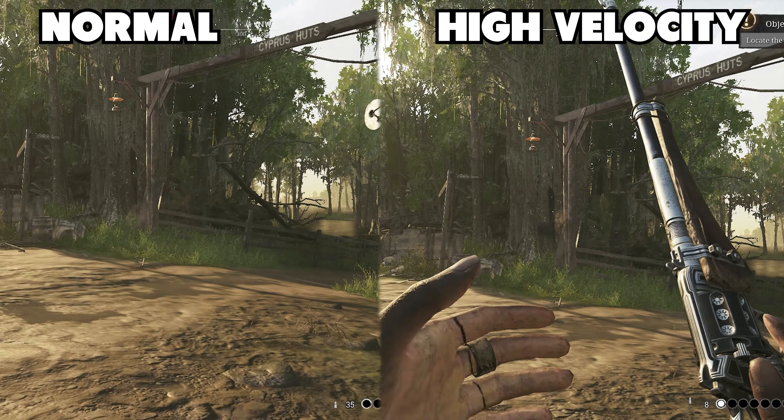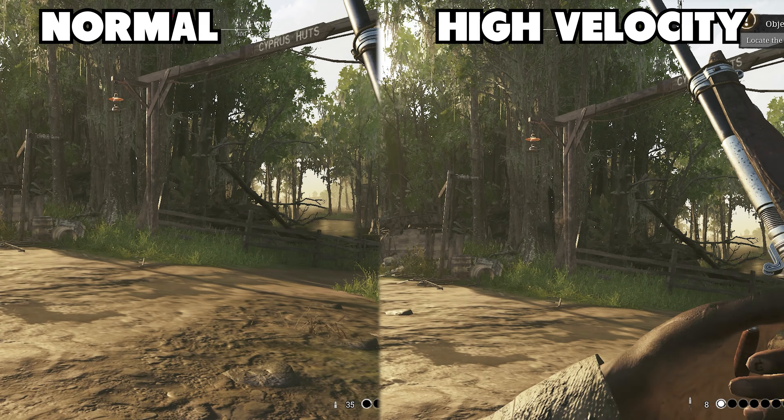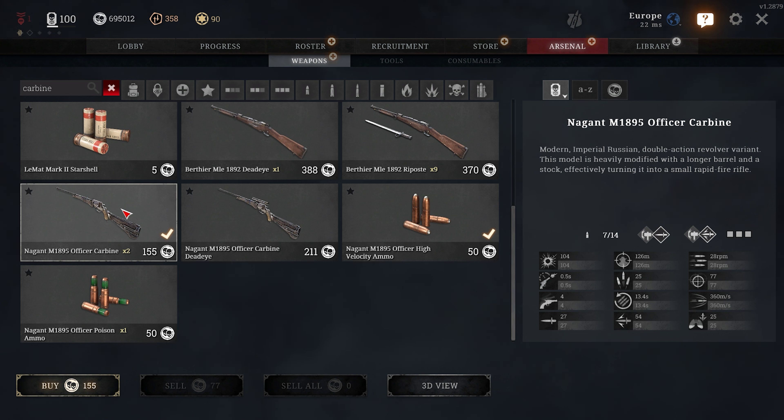Now let's compare high velocity to normal ammo. The high velocity ammo has much more kick to it, but the kick only goes upwards after every shot, which negates some of the random aspects that the Carbine has. Due to the weapon kicking up, it's much easier to hold on target, making it much more controllable than on normal ammo.